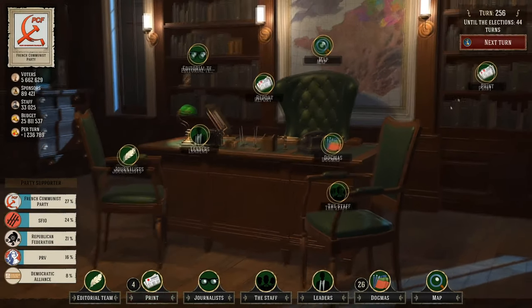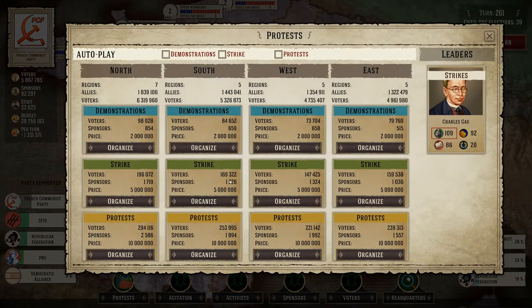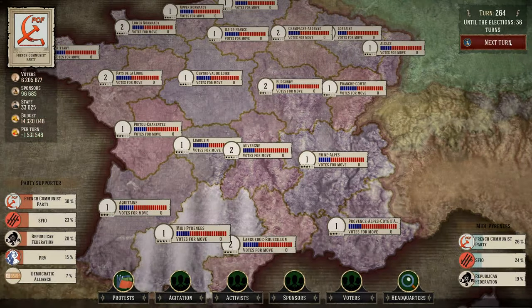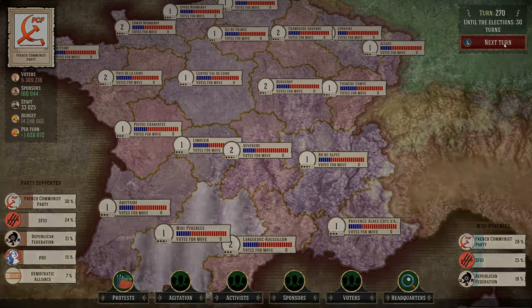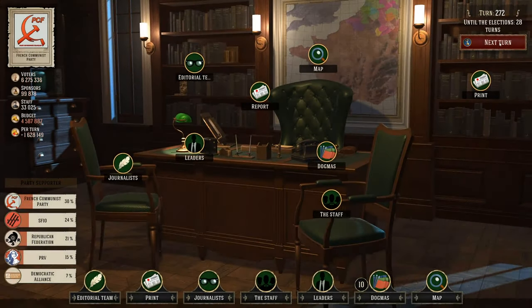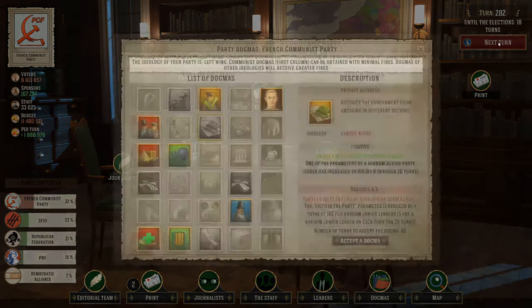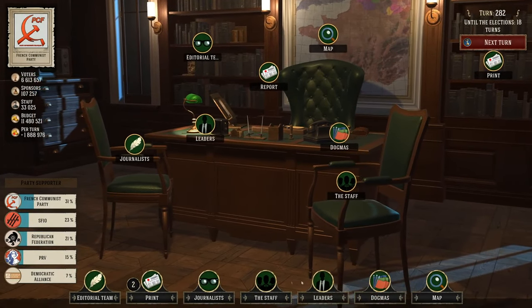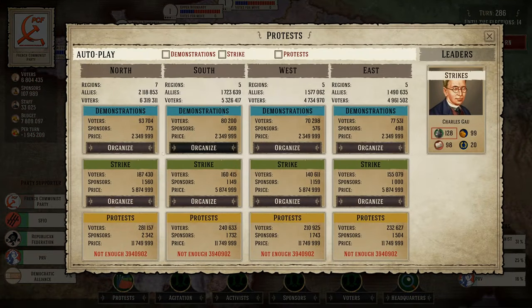On the world map you can pick different regions to hold demonstrations, strikes, or protests for your party. The game shows immediately how many voters and sponsors you'll gain and the cost, modified by whichever leader is assigned to strikes. After that the game becomes a loop of printing newspapers, organizing demonstrations and strikes until election day. I've reached two elections and didn't fully understand either outcome — one I lost by a few percent, and in the second I had 38% of the vote, seemingly the majority, yet I still lost.